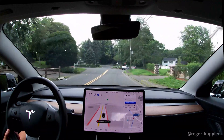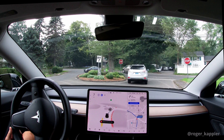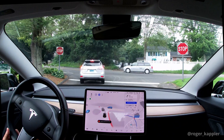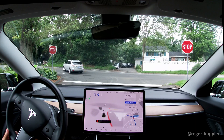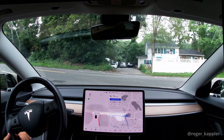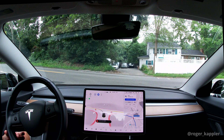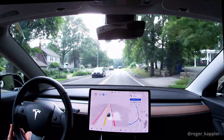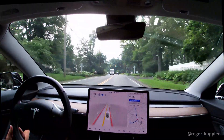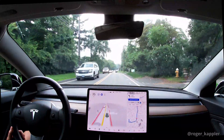Now approaching the second pain point. There's a middle island with a tree and bushes that occludes the view to the left, sometimes causing issues. On this drive, the car waited far behind the stop line and asked me to confirm before proceeding. I confirmed, and it was just about to enter the intersection when cars were coming. This is an interesting case — the car is telling me to take over and confirm it's okay, but I can't see well from that position, so I have to tap the accelerator. There's a lot of room for improvement in car-driver communication here.